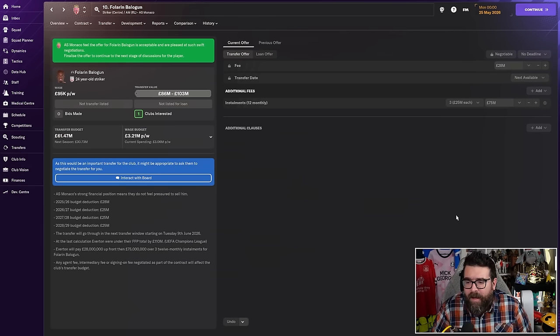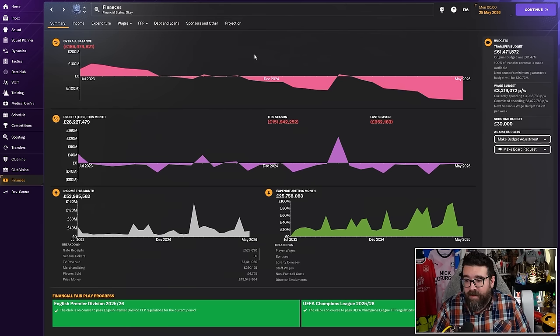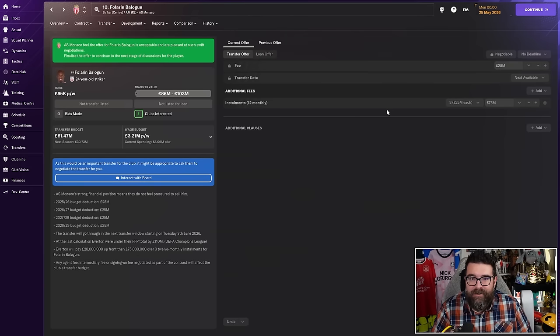It's a simplified example for the video. If you're doing this yourself, you could try and start lower and maybe save yourself £5 to £10 million. Take advantage of future fees and sell-on clauses to lower the amount you're spending. What we've actually done is got ourselves in a position where we can buy a £100 million-plus player and it only takes £28 million out of our transfer budget this season. It's theoretically supposed to do a budget deduction of £25 million a year for the next three years — it doesn't. It never has. Maybe one day it will.